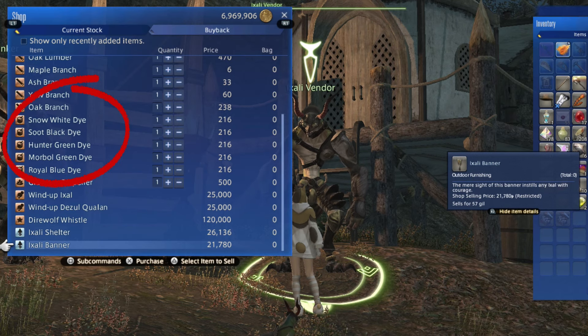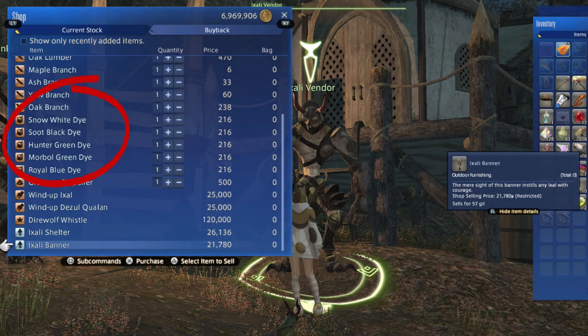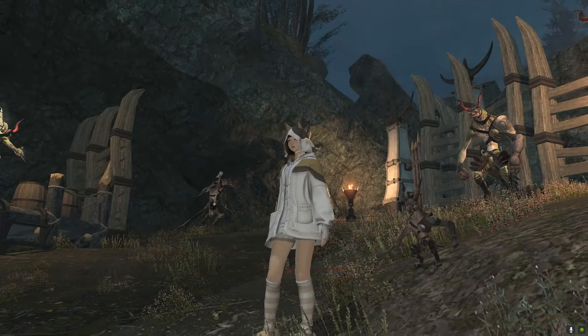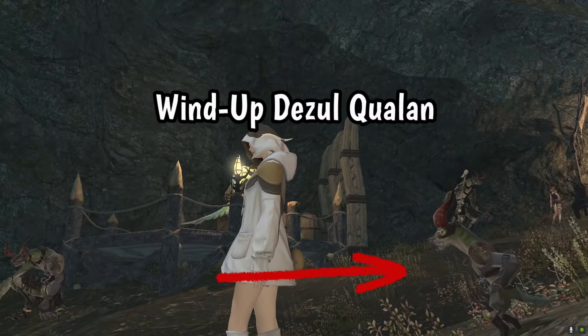These are the exclusive dye colors you can get. These are the two minions you can buy — one at trusted and one at allied. And this is the mount you can buy.